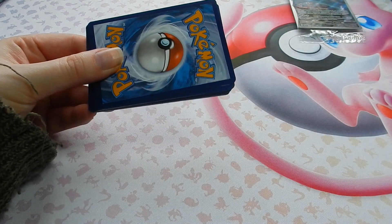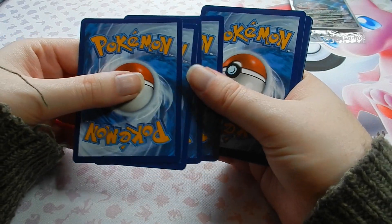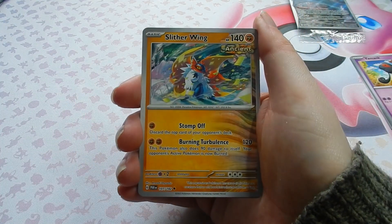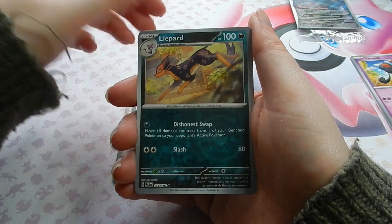Second pack is water. We'll put the first common to the side. And we have Slitherwing, Tandemaus, Dipplin, and Iron Jugulis.